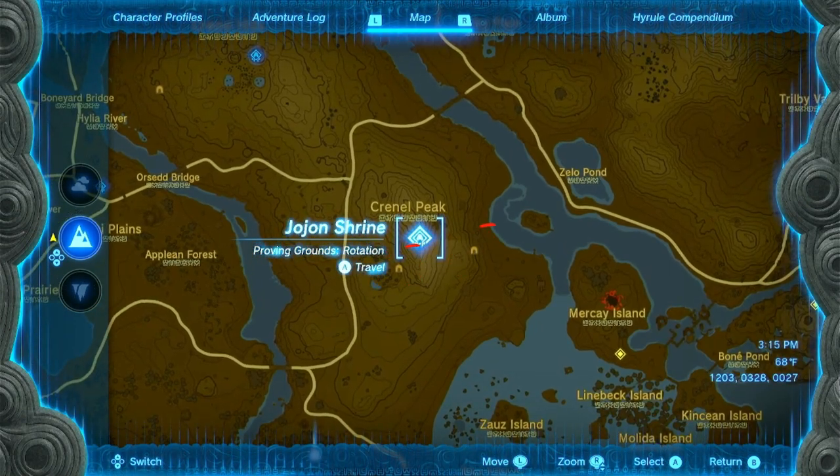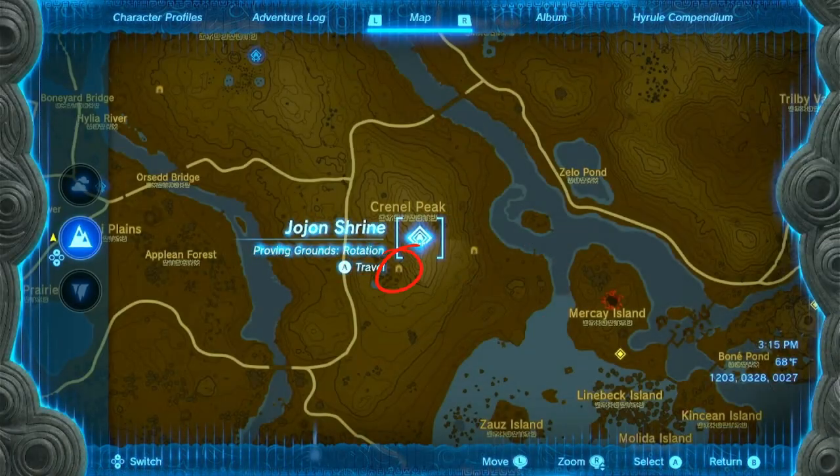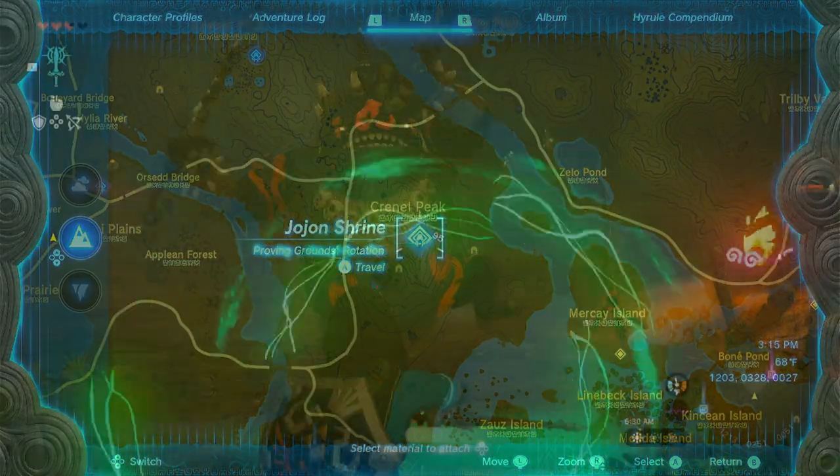Personally, I prefer the east entrance because you only have to fight one Horriblin. If you use the west entrance, you're going to run into a Boss Bokoblin and his buddies.